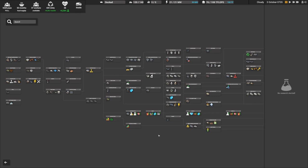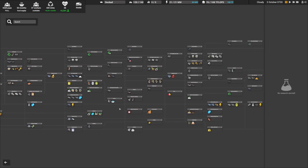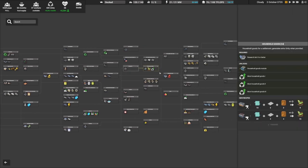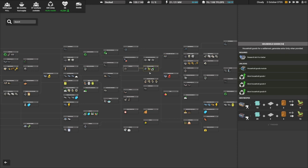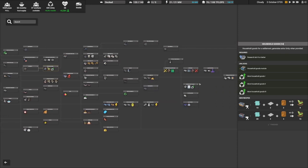Those household goods and appliances — like everything else — you need to unlock them in the tech tree, and this is actually pretty end-game stuff. As you can see, at the beginning of the tech tree you need to move quite a bit before you get into the first one, which is over here — household goods.